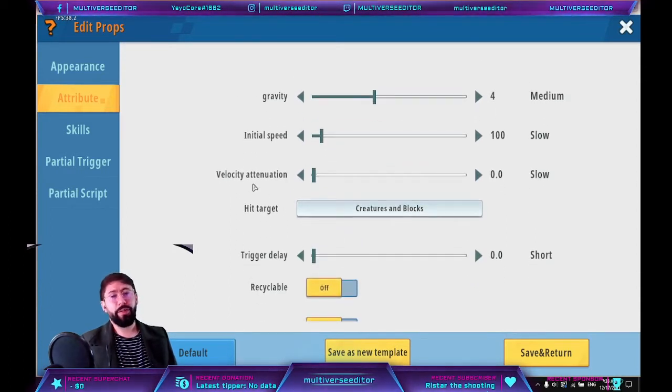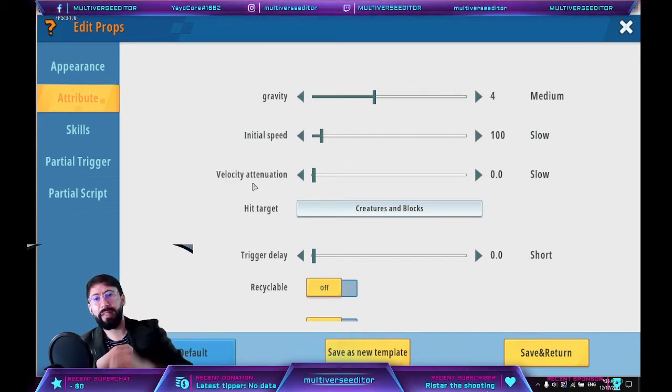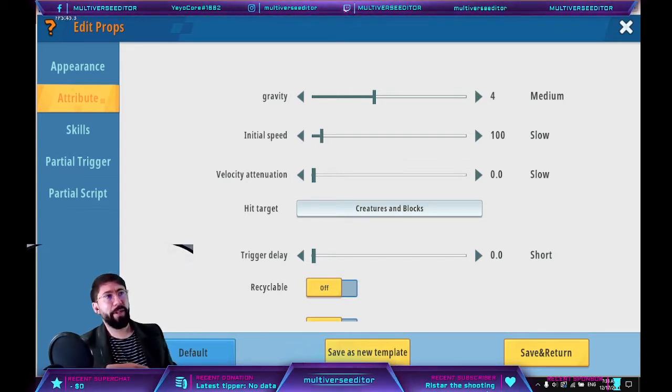Velocity attenuation: if you activate this, it's going to start reducing the speed of the projectile. Every second it gets less and less. If you put this high, your projectile at some point is going to be like completely stopped and fall to the ground. Combined with gravity it could just freeze in the air. So you have to be very careful with this one.